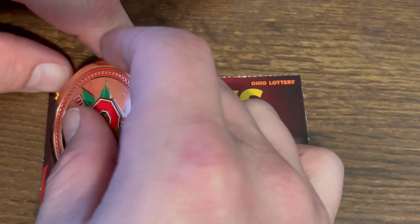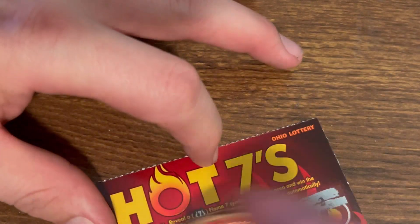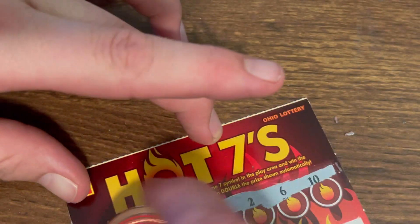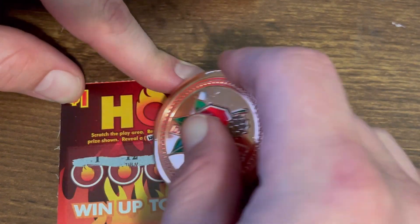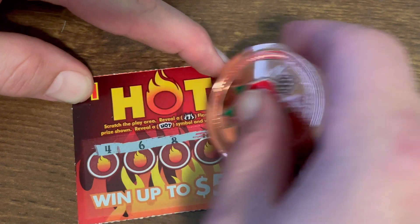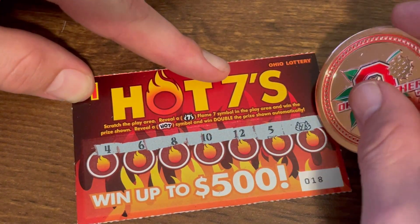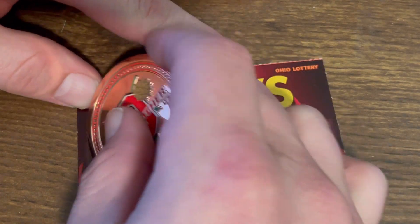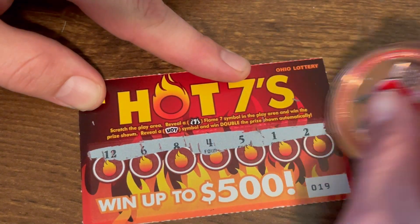One more win, come on! I want to see what that hot symbol looks like. Ticket sixteen — nope. We got three left. Ticket number eighteen — oh, we found one at the end! We'll get two bucks. So we're at seven, we're almost at halfway. Come on, let's go back to back. That's okay.